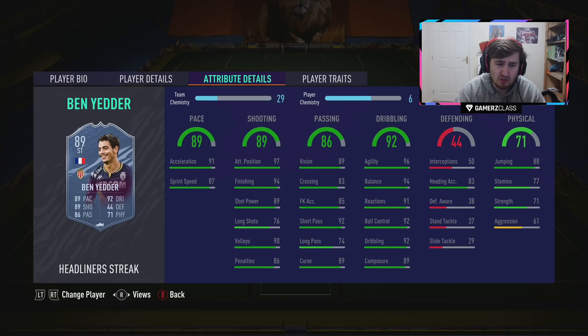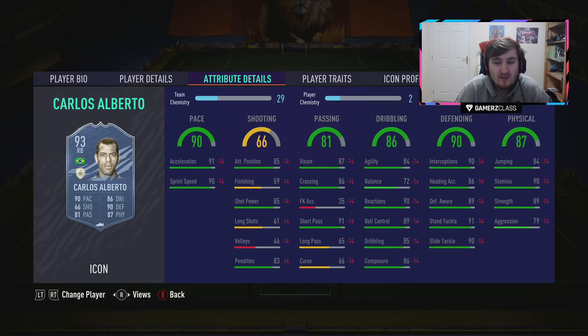Ben Yedder — he's already got his streak and is the type of player you'd expect to get at least one more inform this year. Four star skills, five star weak foot. The only thing that stops him being truly elite is his physical. He's got great passing, some of the best dribbling in the game for a top tier striker, five star weak foot, elite shooting. With a Hunter you get near 99 pace. Ben Yedder has great chemistry links — for me he's not bad value at just over one million coins.